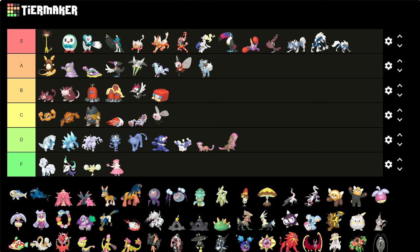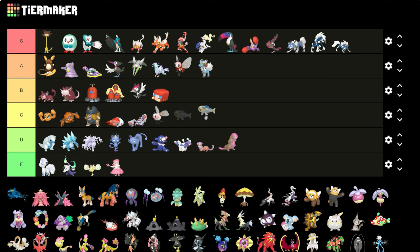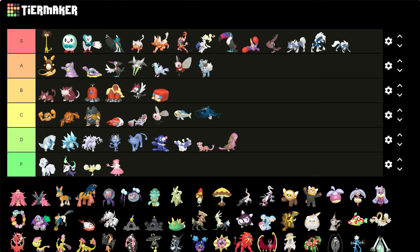Wishiwashi — the yellow body isn't that bad. I wish they did something different. For the schooling form, I wish the whole body changed, not just the eye color and little highlights. If all the blue fish turned to a different color — maybe purple — that would be fire.